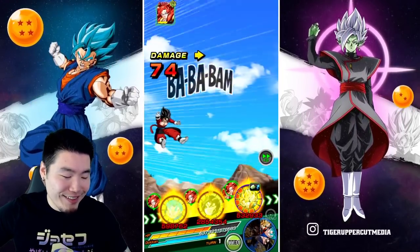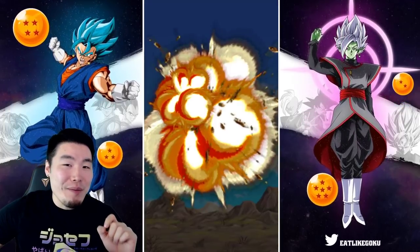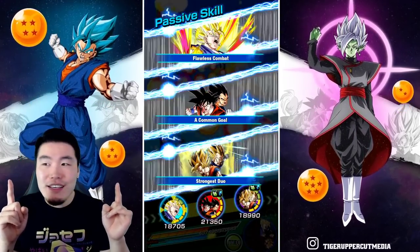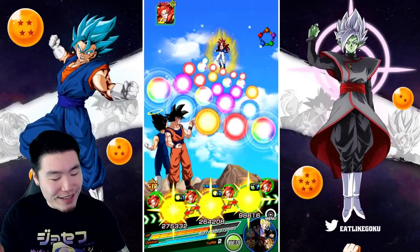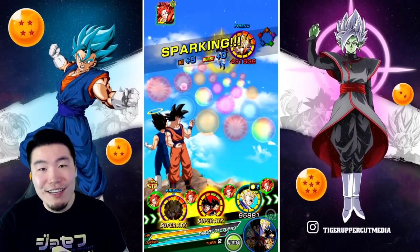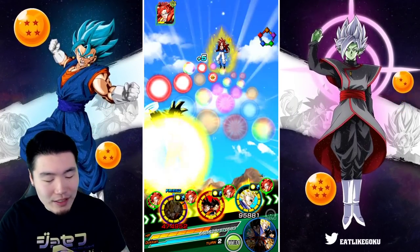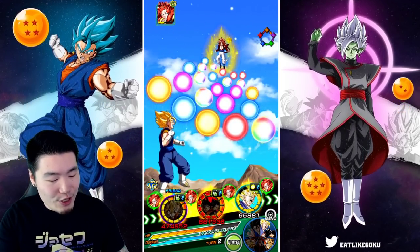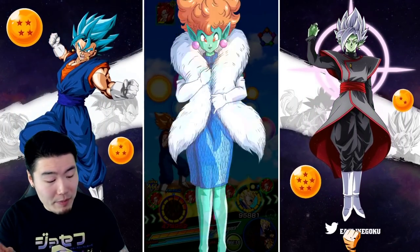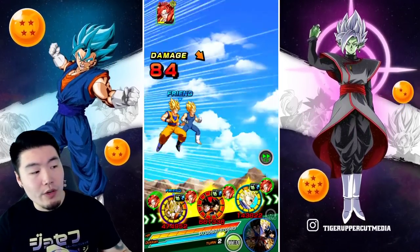We got hit by another super — are you kidding me? This is like the legendary Goku event run where I forgot that MUI Goku nullifies dodging. I don't think Gogeta does the same, so maybe I'm just getting really unlucky. I'm going to pop a senzu here just in case our Vegeto at the end gets super attacked — that would be the end of us.